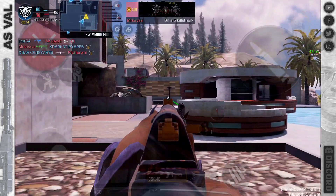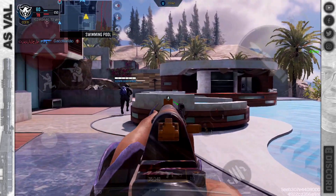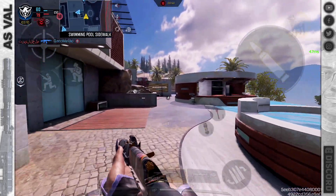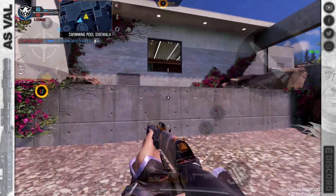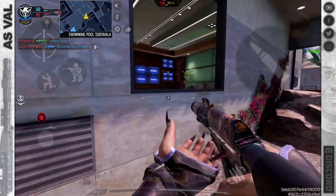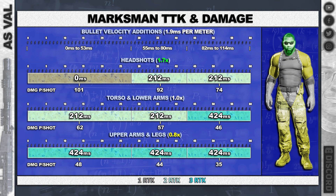It raises our bullet velocity up to 525, which is really helpful. Lightweight again is good, and you have enough rounds to keep going so go with Quick Fix. If you go with a bigger scope though, Toughness could be very useful. The damage changes the hit boxes — headshots are a one-shot kill up to 28 meters.